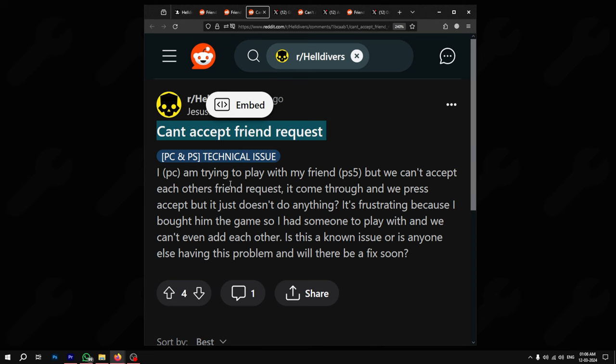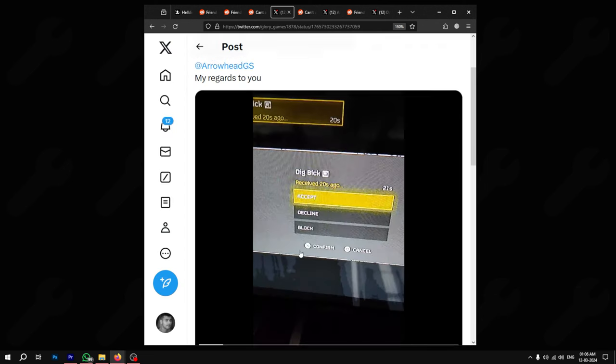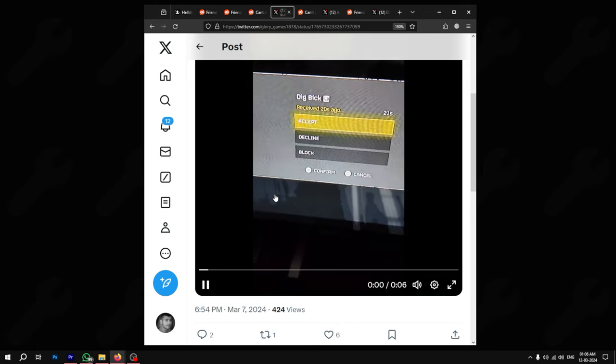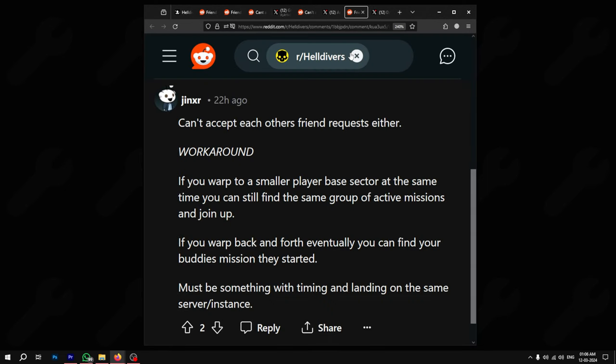In some cases, players are able to send friend requests, but they never get accepted. Unfortunately, even after days of players complaining about the bug, the developers have not officially confirmed it. Luckily, there is a workaround that has helped a few gamers to play with their friends.